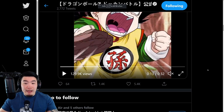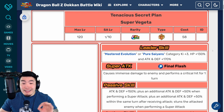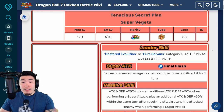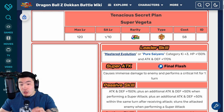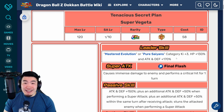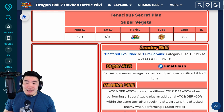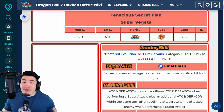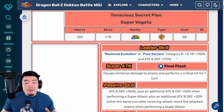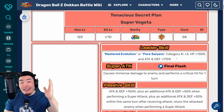Moving on to the actual details now. We're gonna be going on to the Dokkan wiki — pretty sure these are translations from Goresh, so big shout-out to Goresh as always. We're gonna start with the Super Vegeta. His leader skill is Mastered Evolution, which is a brand new category, or Pure Saiyans. Pure Saiyans category Ki+3, HP 130%, Attack and Defense 170%. So this is the Pure Saiyans 170% Attack lead that we've been waiting for basically forever.